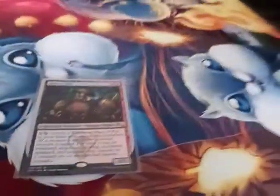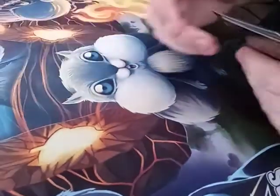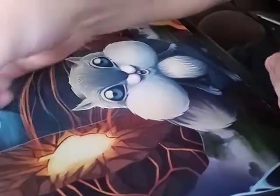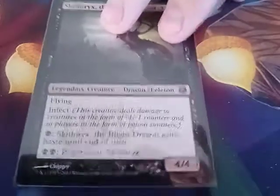Okay, now time for the Johnny. Alrighty, today we went to Jack's so I could pick up some cards for the deck I'm building. The first one I picked up was Skithiryx the Blight Dragon — it's a 4/4 infect flyer.